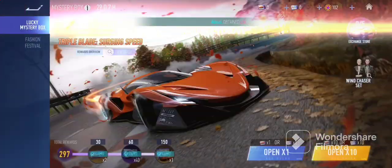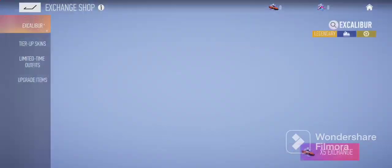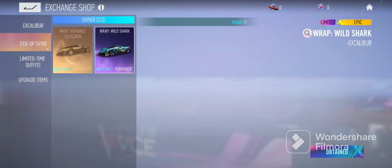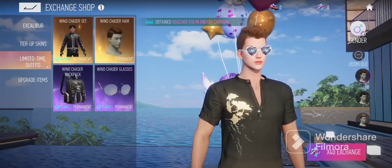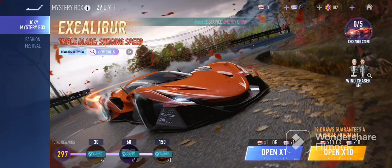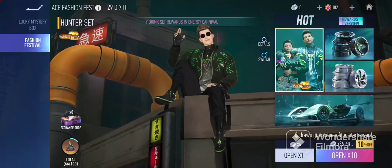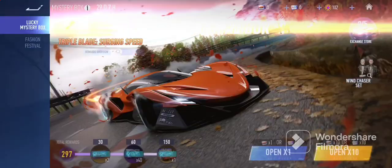Moving forward to the Excalibur gacha event: you need to keep getting mystery box tickets, and opening 10 guarantees a vehicle fragment. Vehicle fragments can be used to get two skins here — it costs two vehicle fragments to get one. You can also get blueprints and other parts. From my understanding, it took me probably over a hundred dollars to get the Excalibur itself. As for the fashion festival, it's kind of random — probably at least $20 to $30. If you're a collector like myself, get it if you want, and support the game.